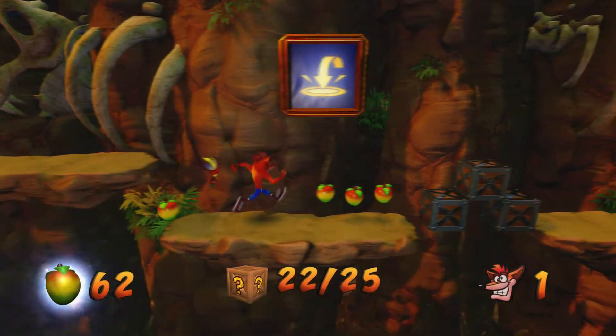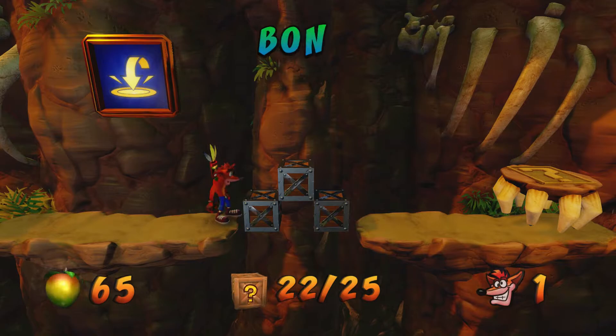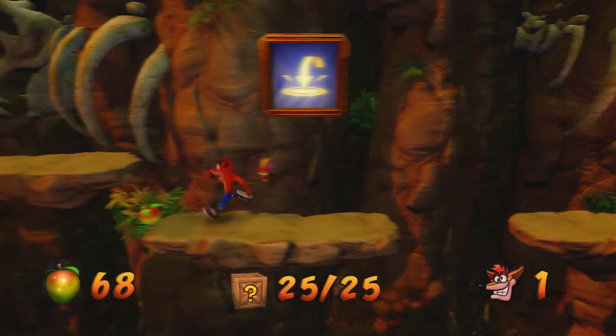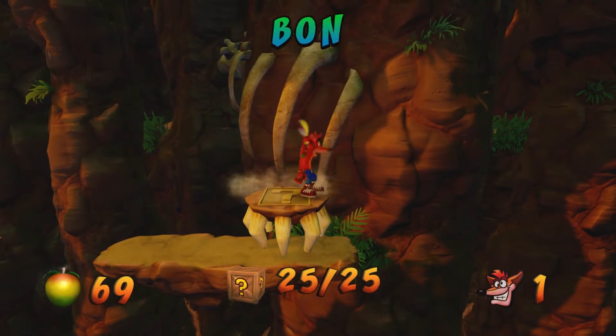Your big slam sends out a shock wave around you, so to break these you can just do it right here and the shock wave will take it out. Let's get that wumpa fruit — missed it. And we're done here.